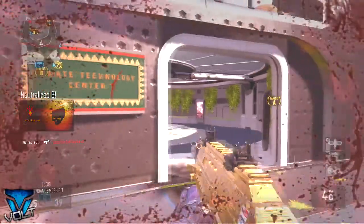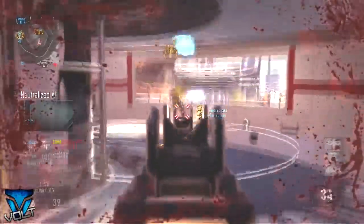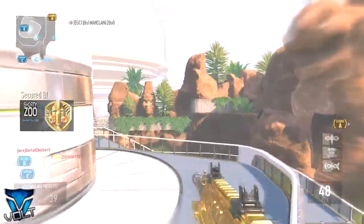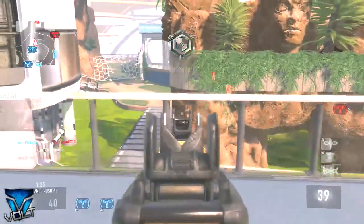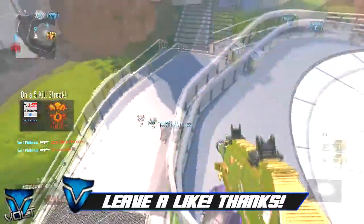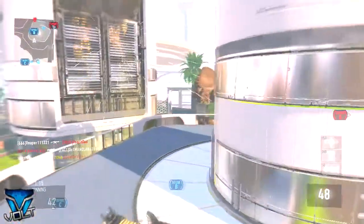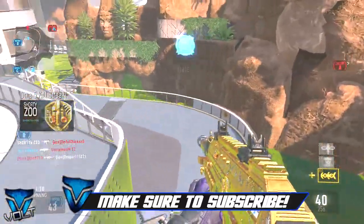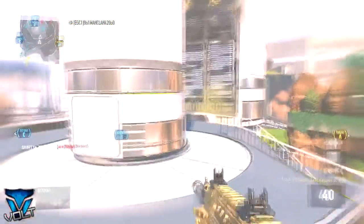What is up ladies and gentlemen, everybody on the Volt Clan channel — my name is Phonics. Today we have a DNA bomb on the new Ascendance DLC maps. This map I believe is called Climate — honestly I'm not 100% sure. This is literally my first time playing this map and I got a DNA on it. This was actually my second game playing the DLC; the first game I played was the grappling hook playlist. This was my very first time playing the non-grappling hook playlist and I got a DNA bomb, so props to me.